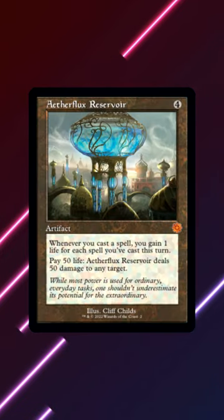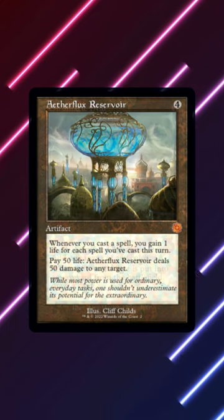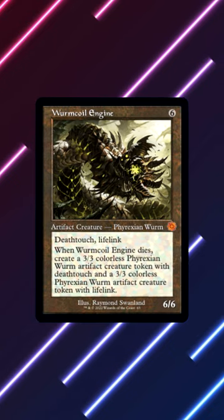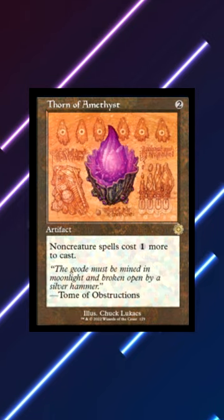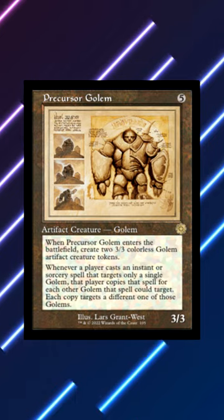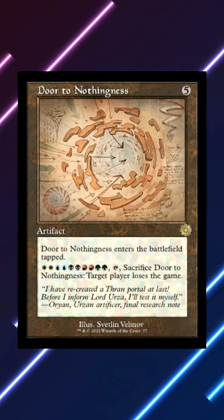One of my favorite things about the Brothers' War coming is these new collectible versions of specific artifacts from throughout Magic's history — from chromatic stars to worm coil engines — in their original arts within older frames. But whilst those are nice, the better ones are the schematic arts. These are the same cards but with alternative arts depicting what it would look like for someone to build the schematics for the artifact, so we get to see how a Darksteel colossus looks with the instruction manual.